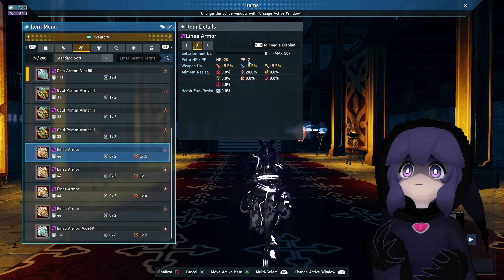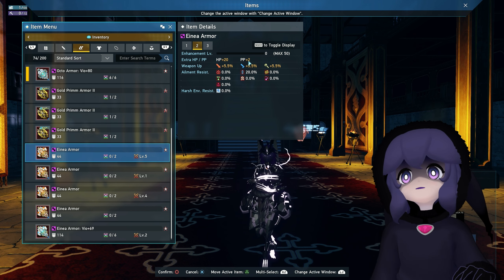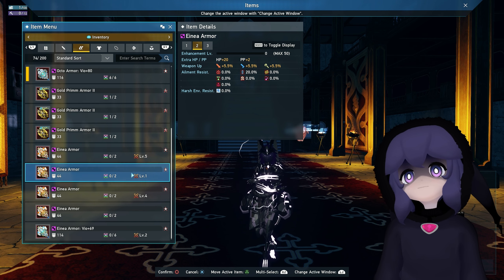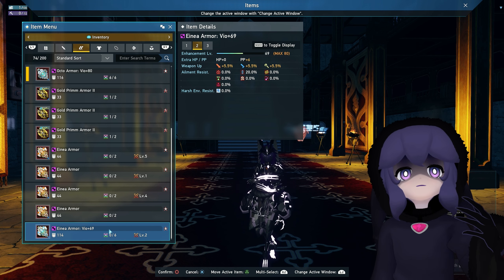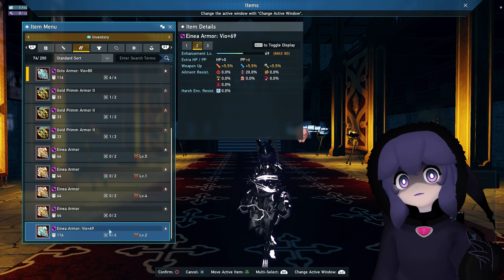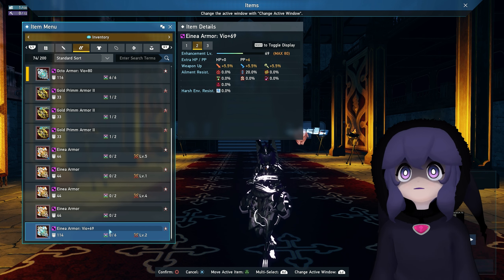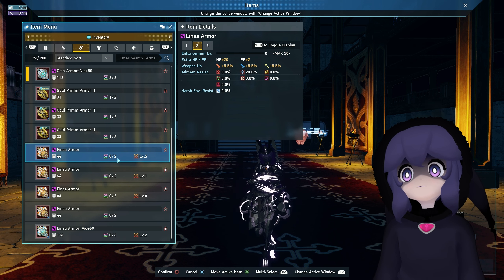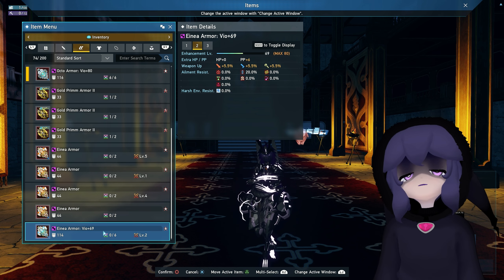We do have other variants - the Vo and the Vita. The Vo is focused on giving you Photon Power, which is plus six, and then the Vita - which I don't have right now but it's easy to get - is plus 30 HP. You cannot sell or trade the orange version of the Aina armor, but you can sell the Vo and the Vita versions.